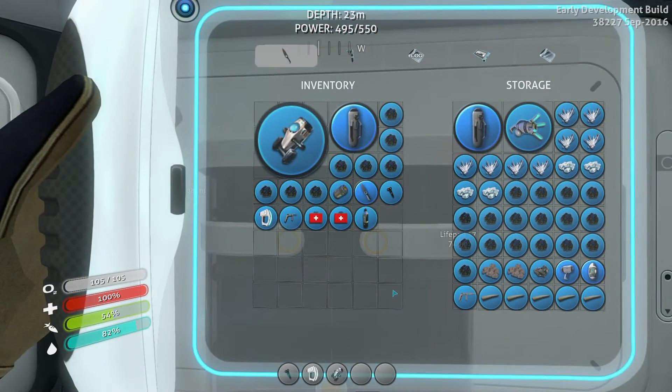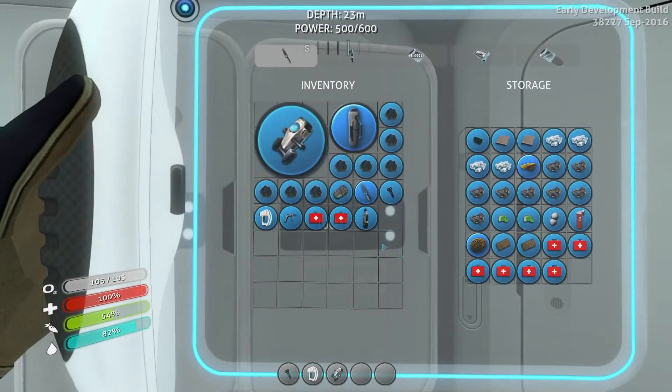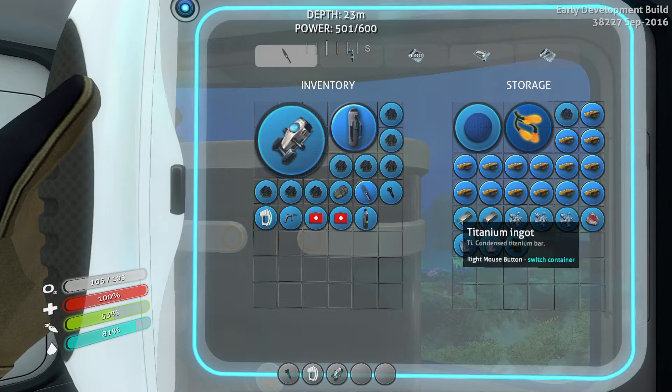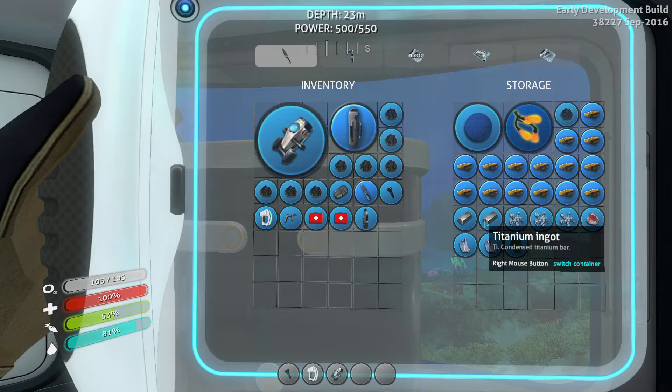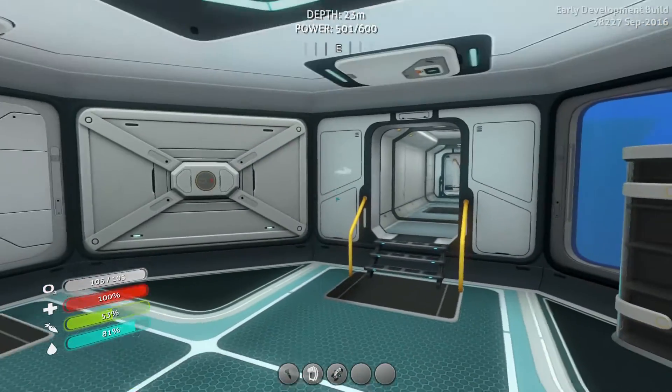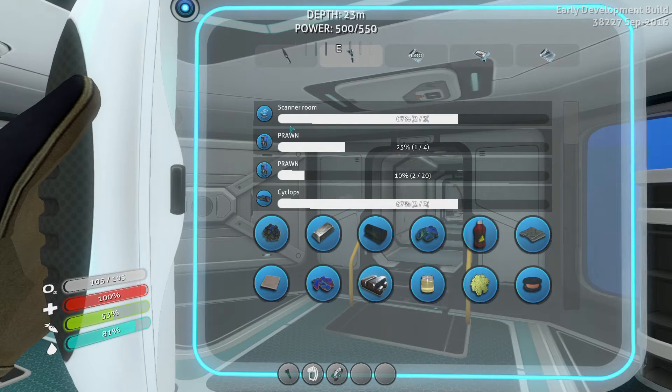So we have — how many bars — we need eight bars of titanium ingots? We need eight bars of this? I'm not kidding, we need a lot. Let me just consult with the blueprint. Prawn — one of four. Now what is this? Prawn two of twenty and one of four. Oh, I don't have all the scanning room fragments. What does the scanning room even do? I don't even know. Now why does it say two of three in the Cyclops? I thought it told me I could build the Cyclops.